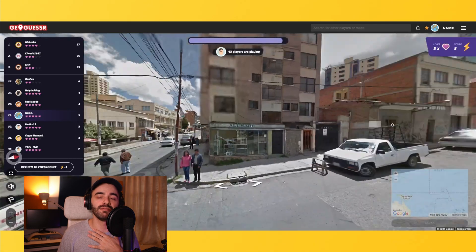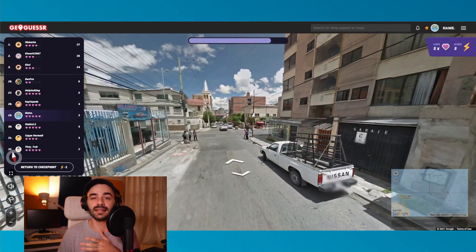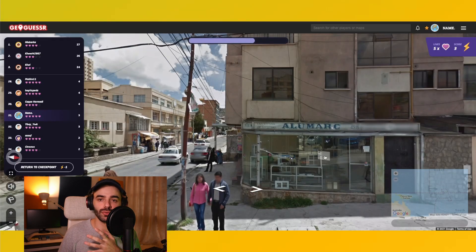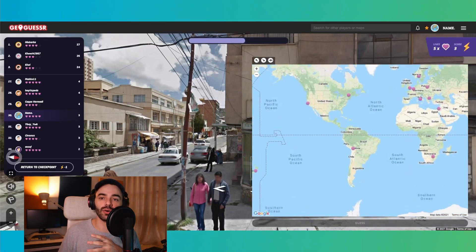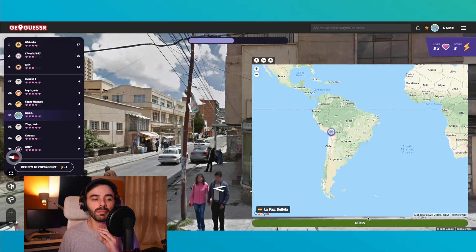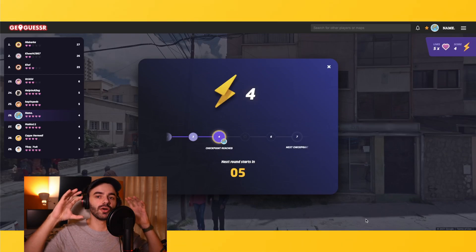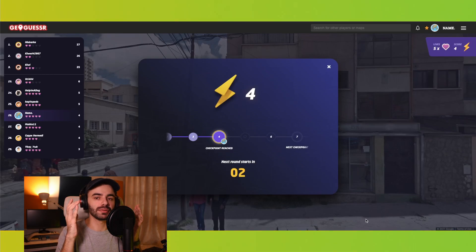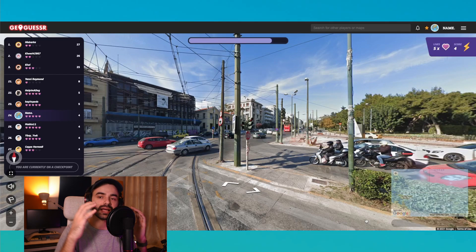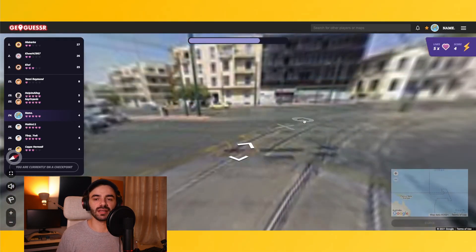It's a great way to develop the appropriate reflexes to directly identify the city, the country, the alphabet, the architecture. Here, I'm not even going to look too much — this is South America. I go to my map and see the only point in South America is Bolivia. This was Bolivia. It's as easy as that: find the key information, look at your map, make a guess directly. If not, narrow your area of search, find more information on Street View, then go back to your map and make your guess.